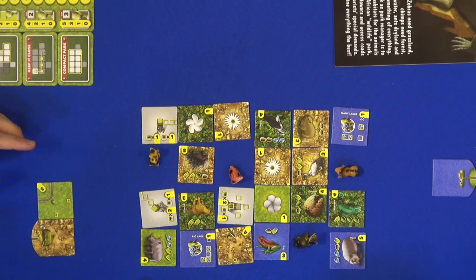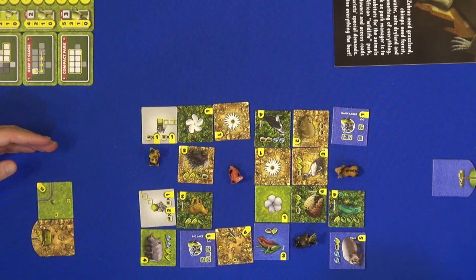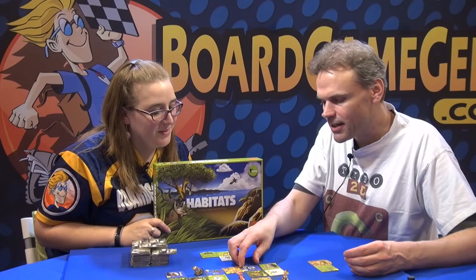You build further, and there are some special tiles like the Watts Tower. If you place it here, all the animals around — but only the animals who have the right habitat — bring you extra points, and also the flowers around bring you extra points.